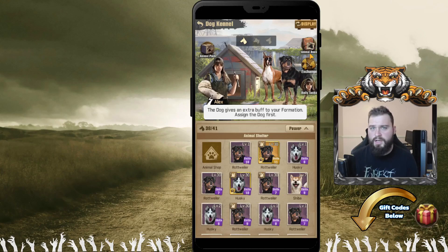It's basically a free gold chest every day, sometimes twice a day. We've navigated to our dog kennel. This is where it houses all your animals, and you will be doing all your combinations.